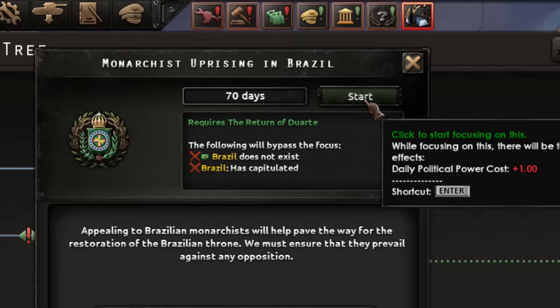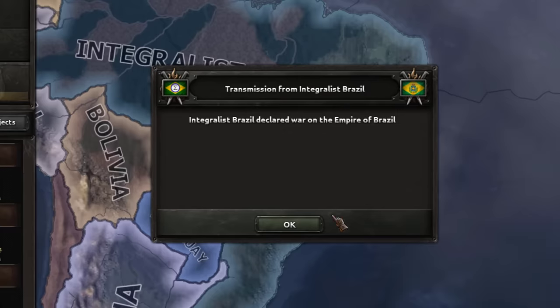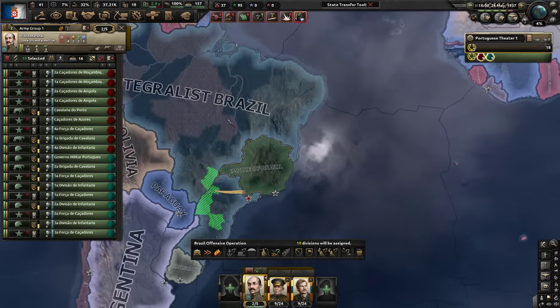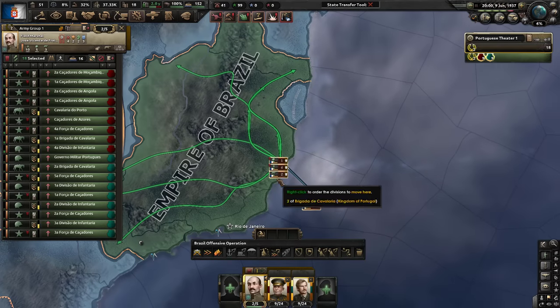We can't say the same for Brazil though — they won't be as lucky as us. We have traded an unstable republic for an unstable monarchy, but don't worry, we will fix this as soon as possible. And there we go — we already have military access and have to help our little buddy in a civil war.